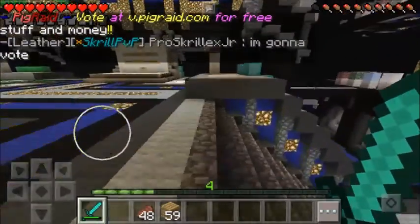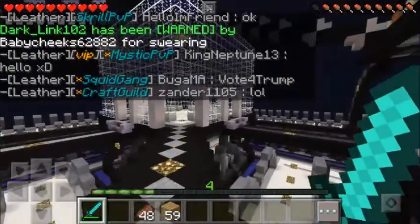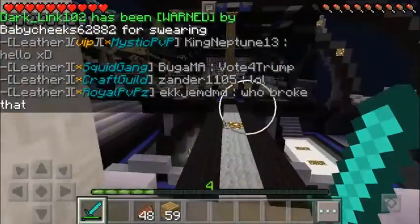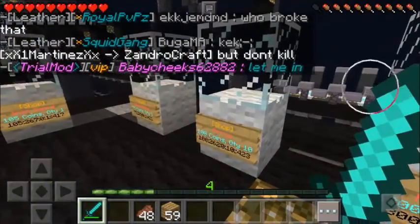You can see there are very different sections — it has different types of blocks. There are building blocks, decorations, potions, tools, weapons, and more. We are here on this tour of the shop right now.